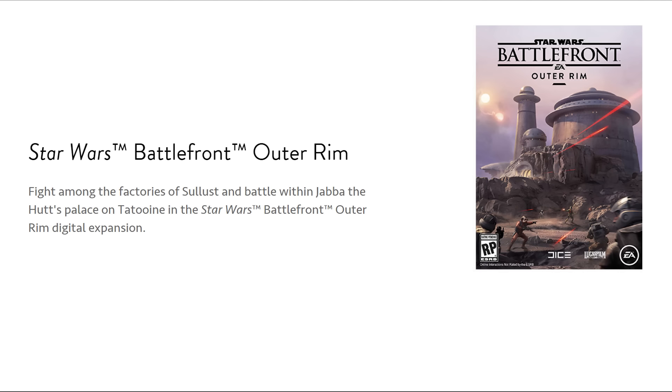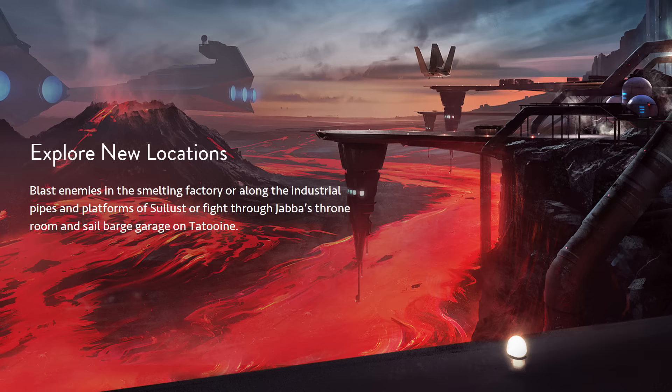There is a beautiful picture of the industrial Sullust map on the website. I think they've made cover art for it, but they've just used that Tatooine screenshot of Jabba's Palace for the cover art of the expansion. There's a beautiful picture of the little factory place. If that's on Sullust, I wouldn't mind — it looks like Mustafar to me. It does look very similar to Mustafar. If this is concept art for the map, there is a lot of lava.